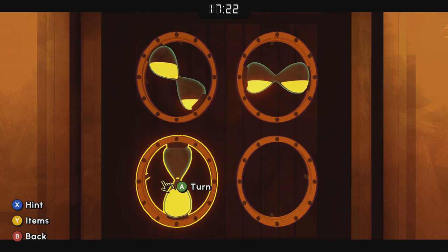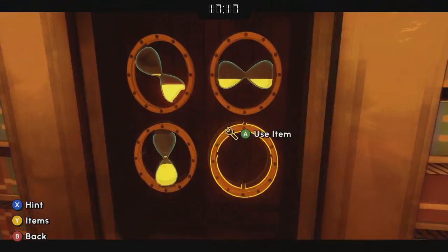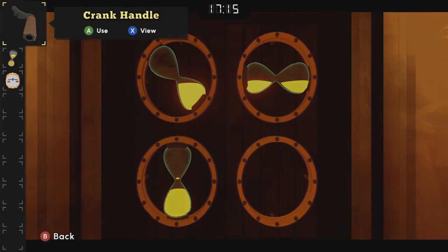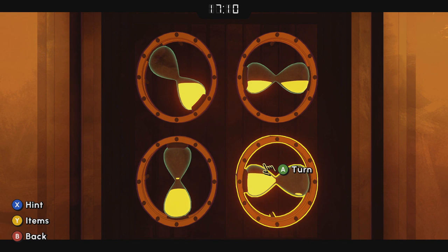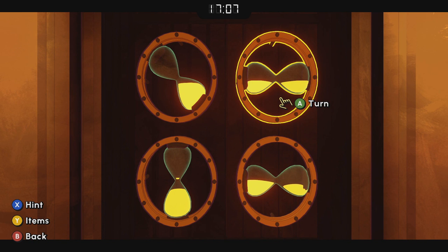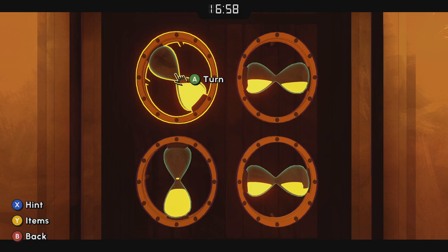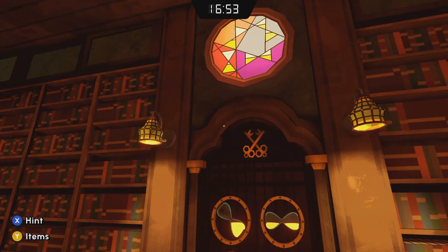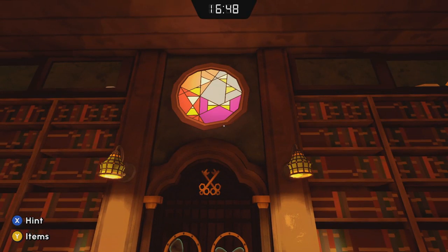The hourglass in the upper right you're going to want to put horizontally so that the sand is equal in both sections. Then when you get the other three into position, you're going to turn that one, which is going to have it match the one in the stained glass window. So let's look up at the stained glass window and see the angles and positions we want to put everything in.